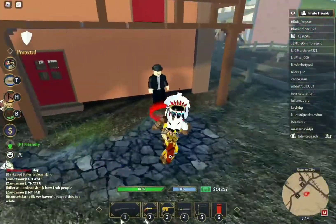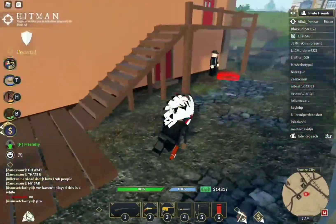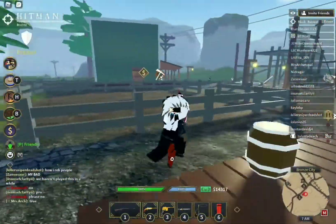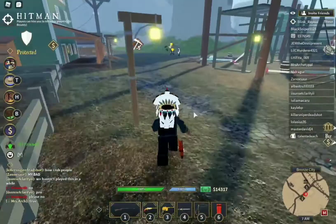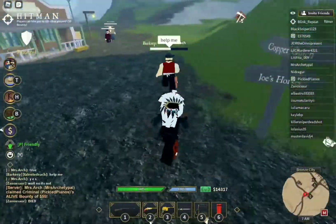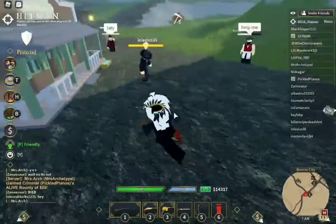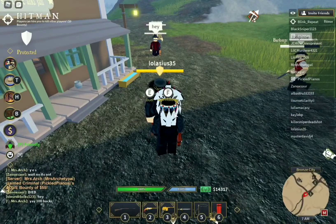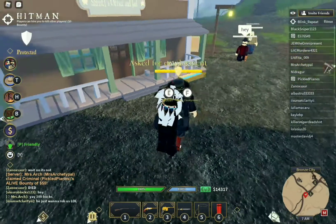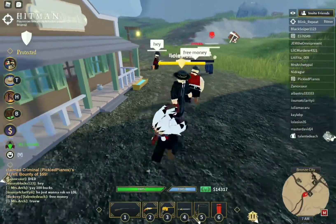I'm gonna be a hitman. As the name suggests, I'm a man that hits — pretty much I kill people for money. Depending on the person, I can have a bounty on me just for killing them, like if they're a person of authority such as a sheriff or a mayor. It costs extra, and it'll give a bounty for me.